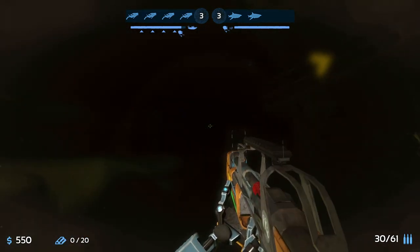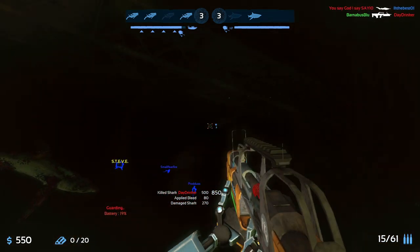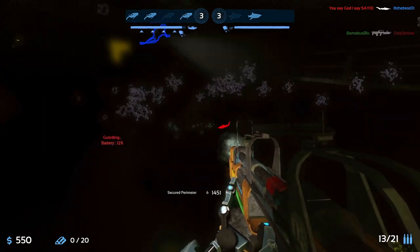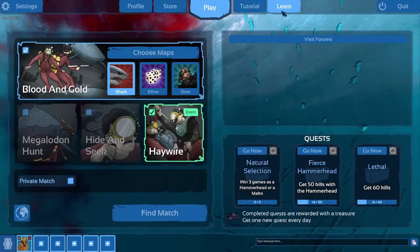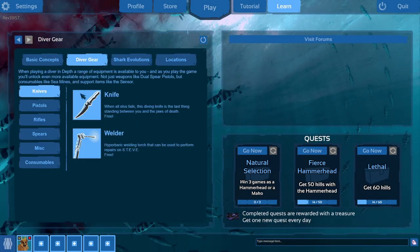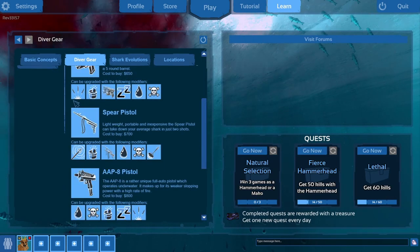Don't worry too much about Steve being destroyed as it's rare — just make sure to keep his health up. I will be doing weapons, modifiers, and how to counter specific sharks in other videos. If you want a quick walkthrough on how weapon modifiers work or what consumables do, load up the game and in the main menu under the Learn tab, you can see all consumables, weapons, and modifiers that weapons can equip.